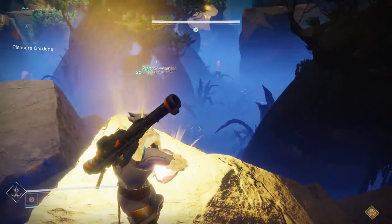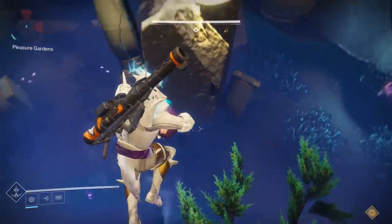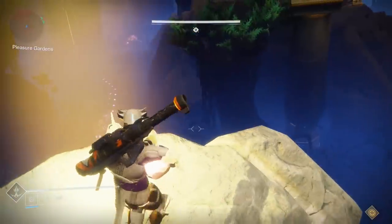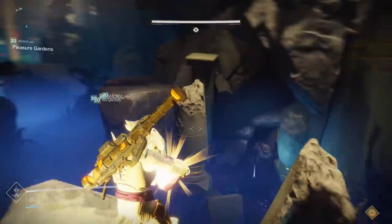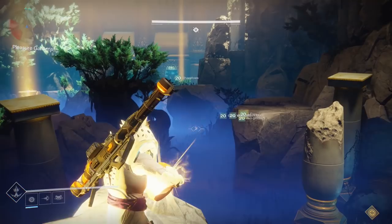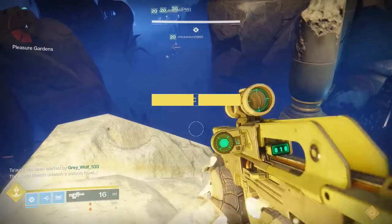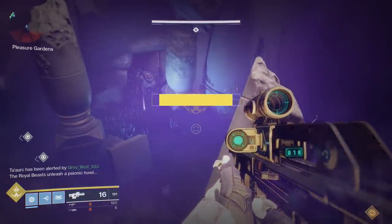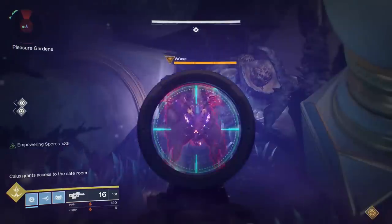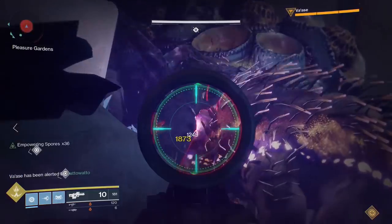I had myself and my team use completely random weapons and we buffed up with Empowering Spores starting at 0, 12, 24, 36, 48, and 60 stacks. The reason for those stack numbers specifically is because I imagine most teams stick together when getting their buffs. We stopped at 60 because if you are getting stacks higher than 60, you're going to just annihilate the beasts using almost any weapon, and you don't really need this video.